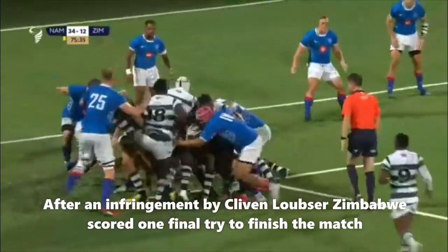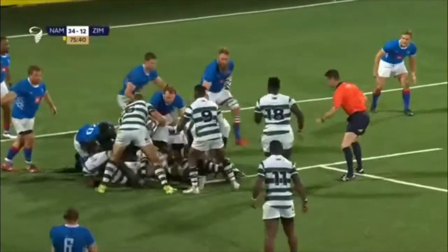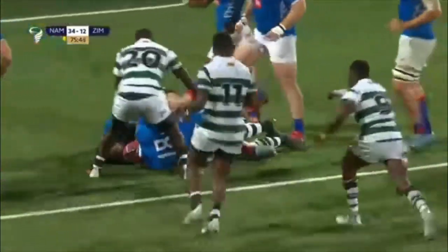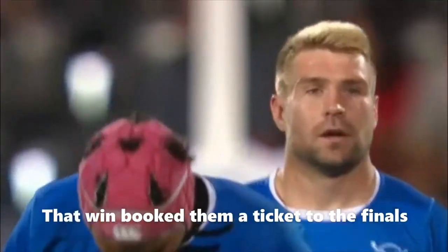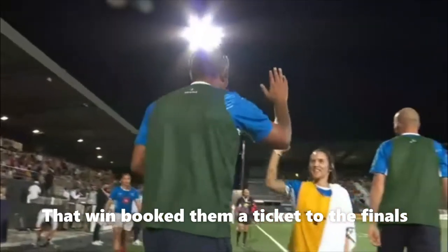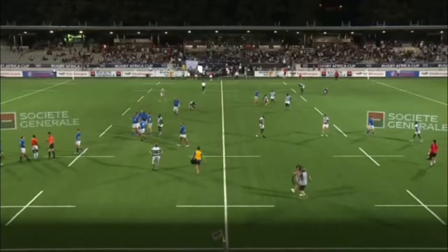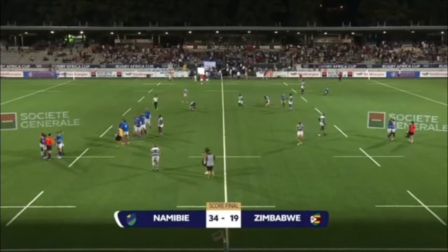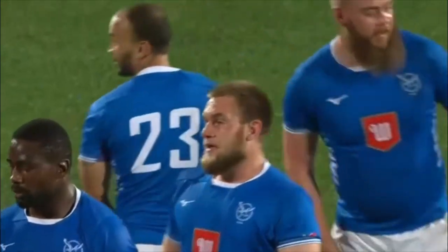A good lineout — can they twist and turn it into an attacking opportunity? The ball's gone down, ruck formed, tackle done, but they burst out the side. Larkin over — has he touched it down? In the final against Kenya this Sunday for a chance to go to the World Cup. Namibia took apart Zimbabwe in the second half and won comfortably by 34 points to 19.